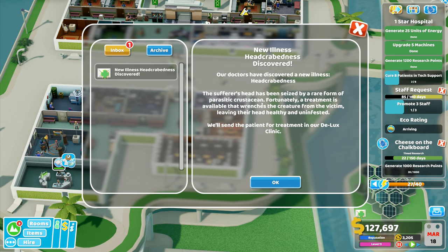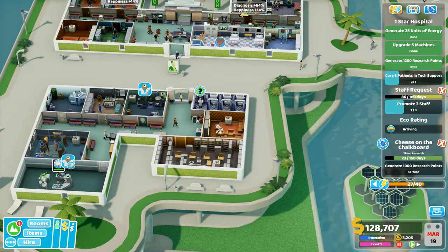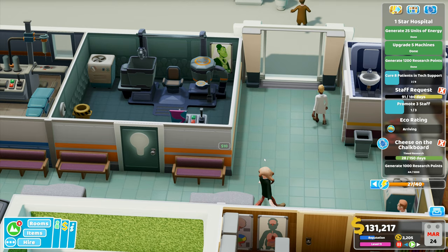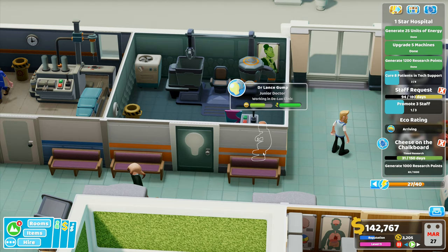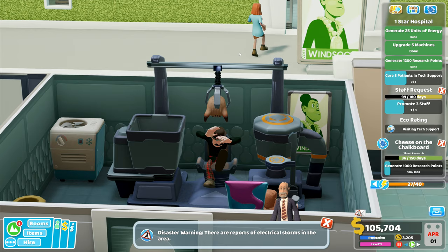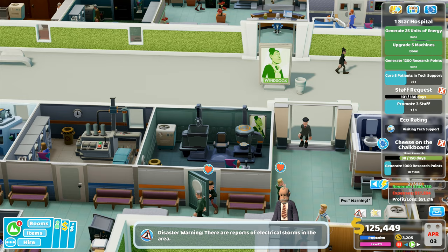New illness - Head Crabness. The deluxe clinic parasitic - a rare form parasitic crustacean has seized them. Fortunately a treatment is available that removes the creature from the victim, leaving their head healthy and uninfested. They're coming down here - where is this head crab? There is the head crab. I've never seen this one being done. In he goes - gonna go and sit in a chair. Oh nice, it just rips the crab off, just as simple as that. Very nice.